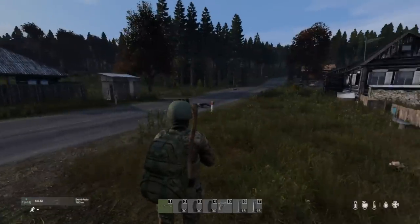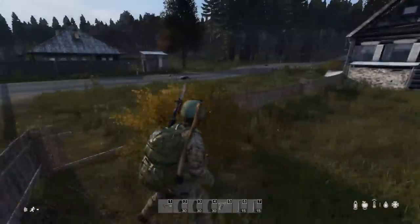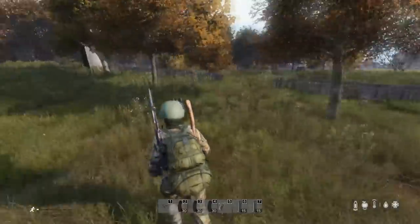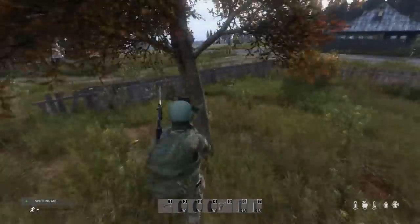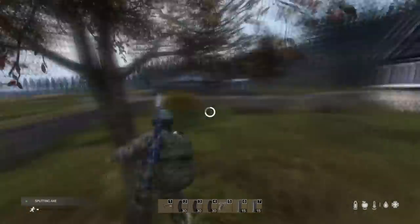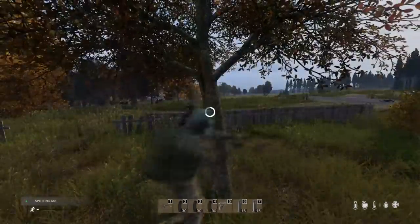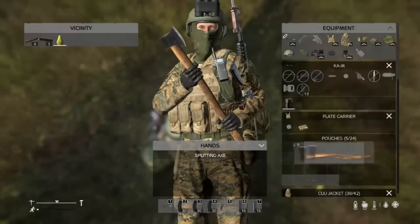Alright, back into the guide. We're going to be cutting down some wood so we can get these foundations up and going and get closer to that base we've always dreamed of. Chopping down wood does take some time as well as a lot of durability off your axe, so I recommend bringing a sharpening stone if you're going to be doing a lot of construction.